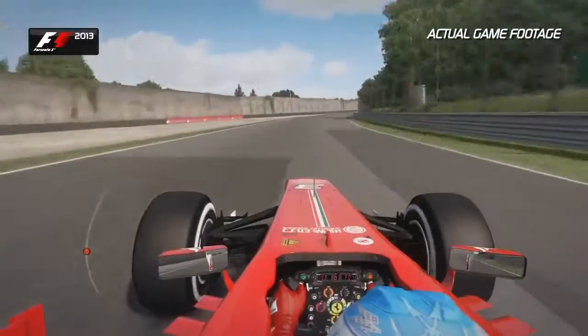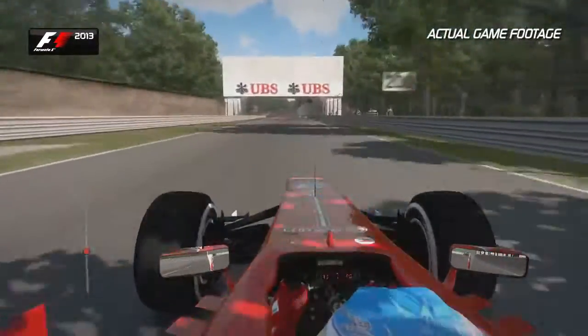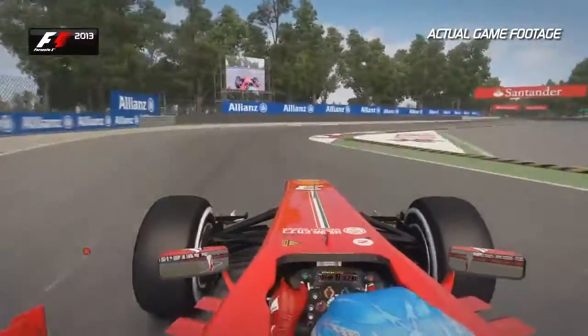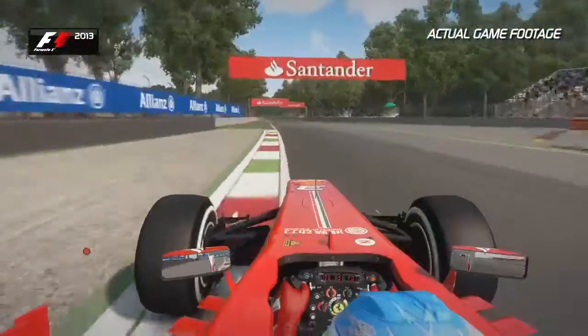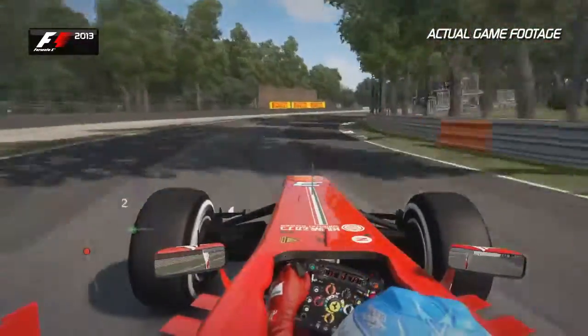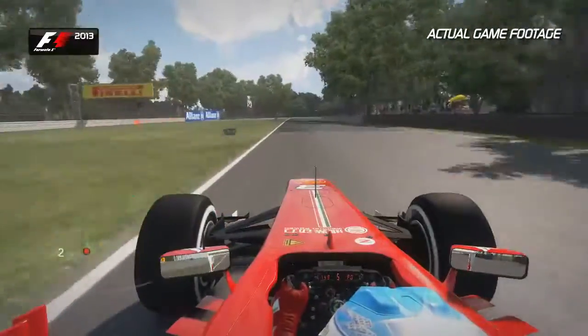Now eyes to the bridge in front — use that as a reference, get the car over to the right hand side, and brake just after the 100m board. Don't use too much of the kerbs; you want to attack them relatively aggressively to keep that momentum on the run out towards the two Lesmos. It's a nice cambered corner, which helps the balance of the car. Not too much exit kerb before the next Lesmo corner comes up at you pretty fast.